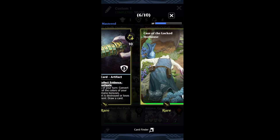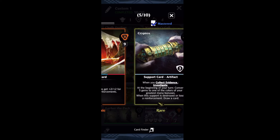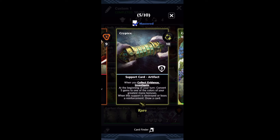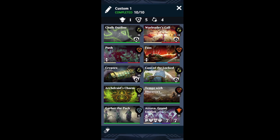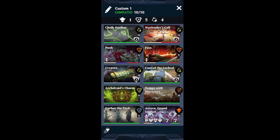Then we've got Cryptex and Case of the Locked Hothouse. These are just going to serve as gem conversion. Case of the Locked Hothouse can also reinforce things. Cryptex is going to convert a ridiculous number of gems and draw us cards. We've also got Tempt with Discovery — this card is busted and broken. It's going to convert a whole bunch of gems to green, let us discover, filter through our deck, make sure we get our combo pieces or the things we want, and we're going to win the game.